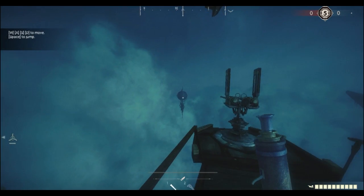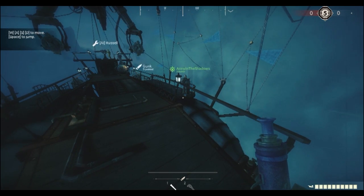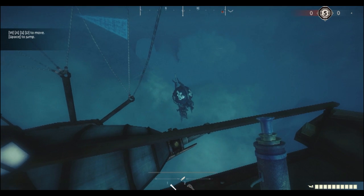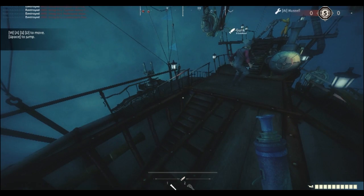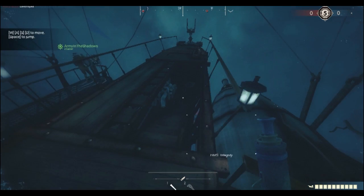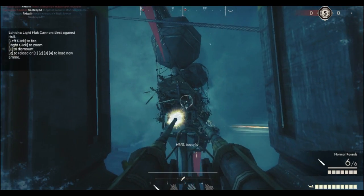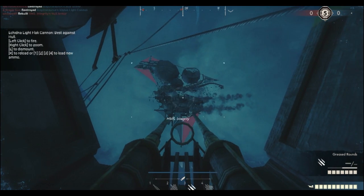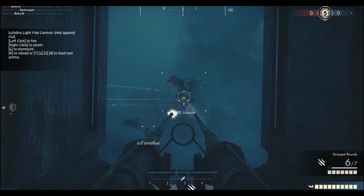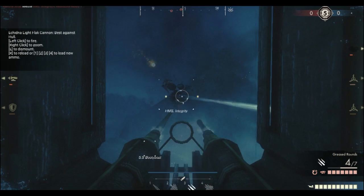We're the blue team. I thought we had two guns — we do: one on front, one on side, and one on the back. Is that an enemy below us? We're blue. I can't mark them. He's marked down below us. Keep them on the right side. You're gonna have to adjust altitude — tell me where you're bringing them. Loading greased rounds. Gun up front is damaged.